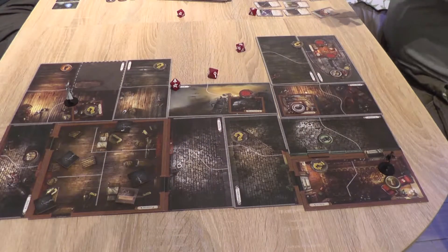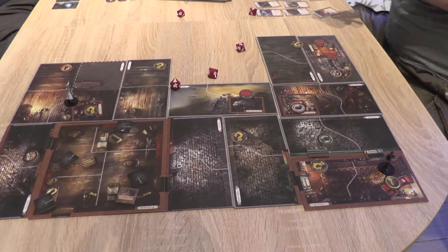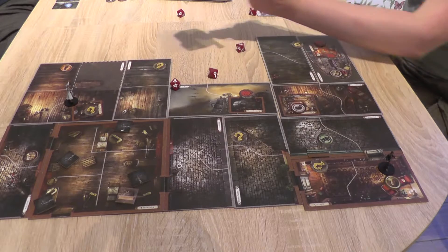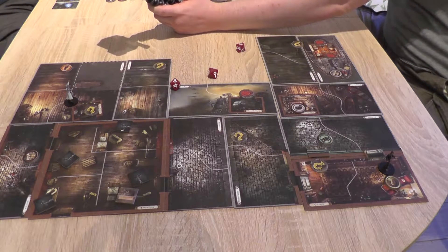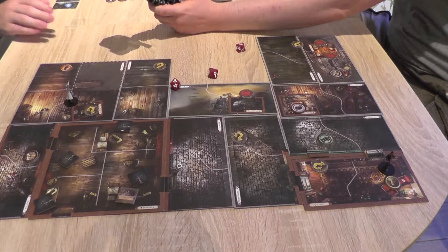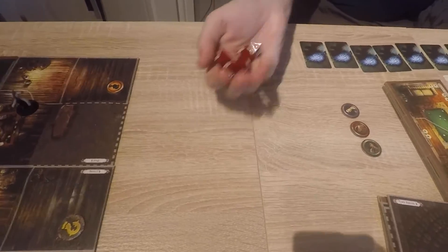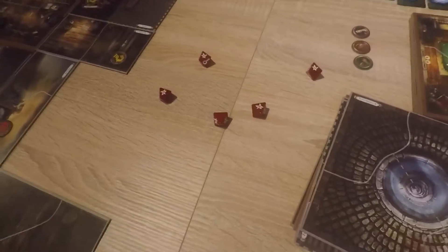Mythos. From every corner of the air comes a horrible pounding sound. This mythos affects investigators — getting a gate in an outdoor space. Resolve event. The ghostly drum beat forces your heart to stutter and your feet to move uncontrollably. Suffer two horror, willpower plus one negates. Five — and that's four. You're fine. But then you flip one horror face up.